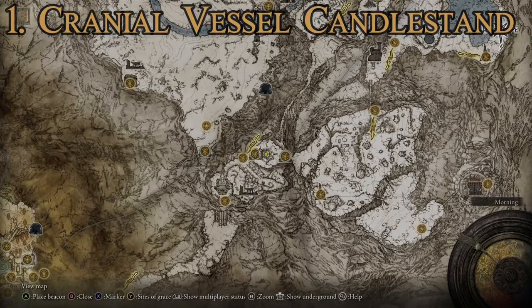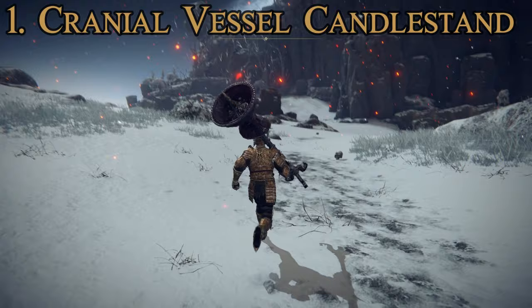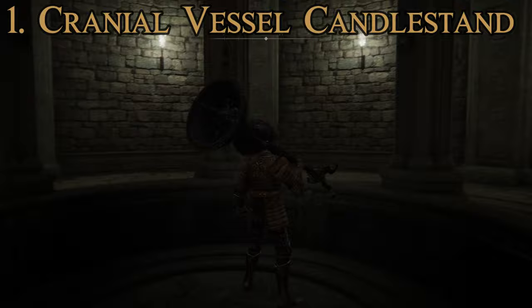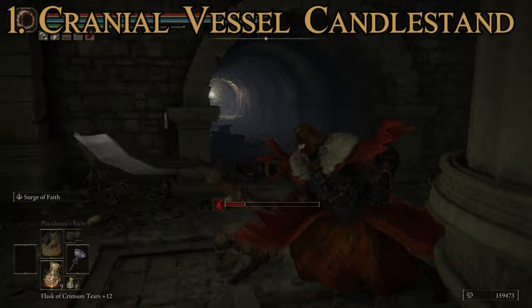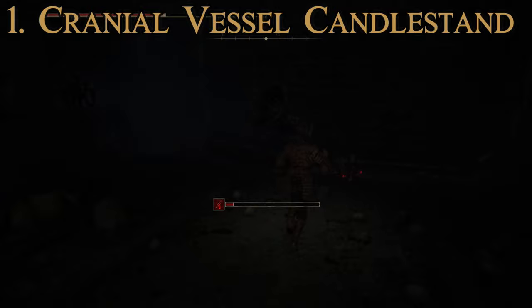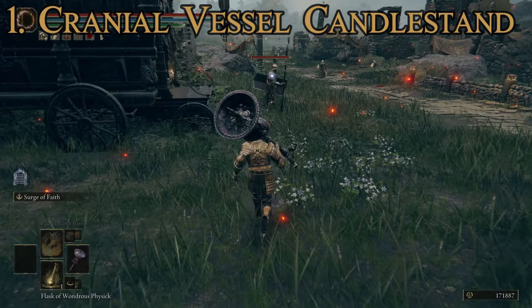Getting this one can be a little difficult. You have to make your way up to the Giant-Conquering Heroes' Grave in the Mountaintops of the Giants region. You traverse around several paths to get up there, then come down and around through the building - there'll be someone to kill out front to get inside. Fight your way up past the annoying enemies and at the top you'll find a corpse, and on that corpse you will find this candlestick weapon.